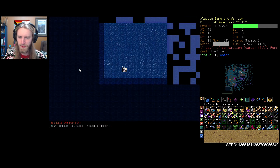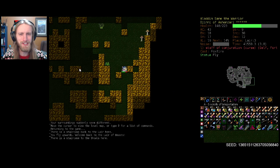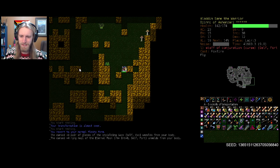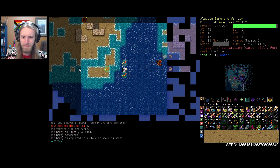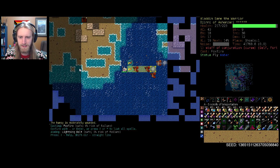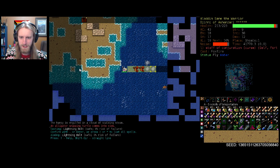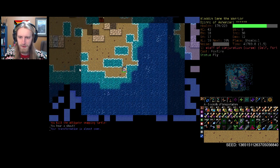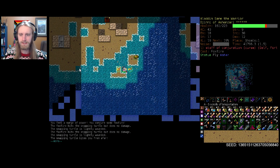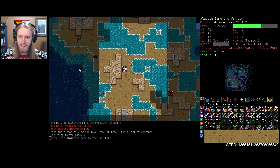Oh right, we're Genie - I kind of forgot that we're always flying. So that actually makes Shoals a decent amount more manageable than it usually is. In my head I was completely disregarding the fact. We're actually going to be able to explore the entirety of the area here. This Lightning Bolt's dealing a ridiculous sum of damage - love to see it. Definitely a pretty even trade-off between the noise it creates and the amount of overall damage it lays down upon our foes.